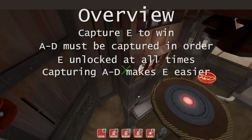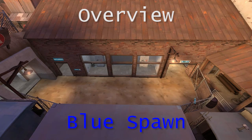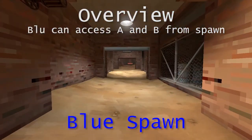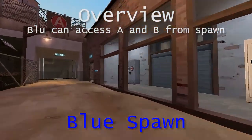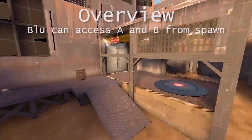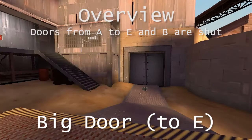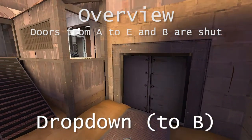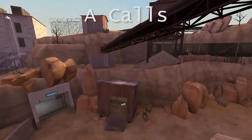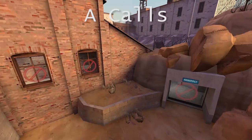Capturing each of these points makes it easier to capture E — I'll explain why as we go through. At the start of the game, Blue Team can get into point A and point B. Point A leads up this hill towards Big Door, which starts shut, and Drop Down, which starts shut. The red spawn is up here. There aren't many calls for A because it doesn't tend to get held for long.